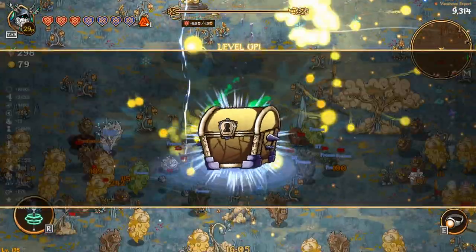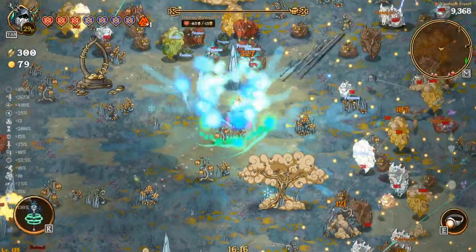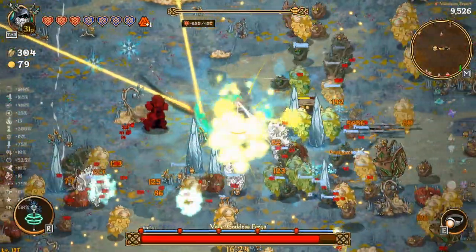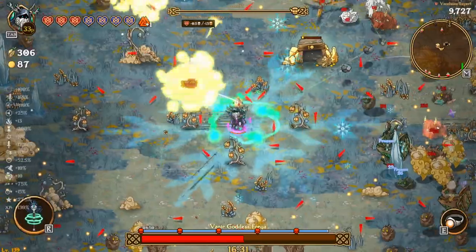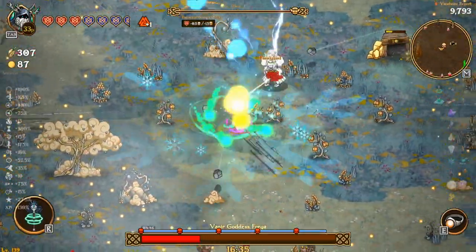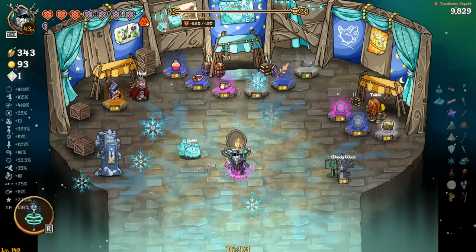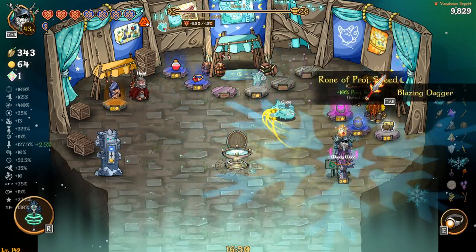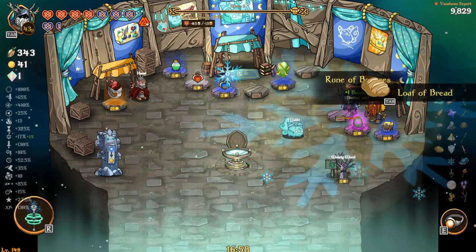I heard a chest drop — let's run down and see what we've got. Nothing too great but I saw it had a weapon there. She's spawning in all the spikes — didn't hit us once, not the end of the world. We'll smoke her down real quick. Got a boatload of experience — just a good old 40 levels. We'll grab projectile speed, burn enemies — sure. I'll grab another heart, why not. Crit, bounces — sure why not, not that we're really running bounces.